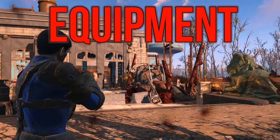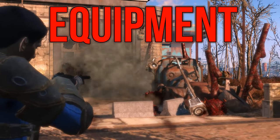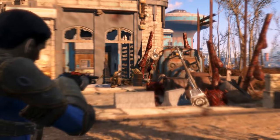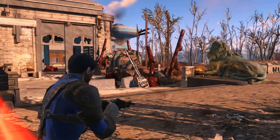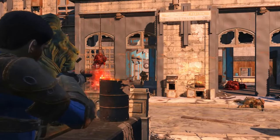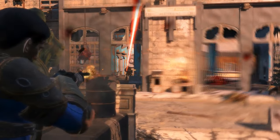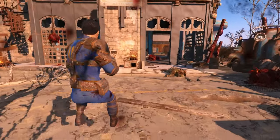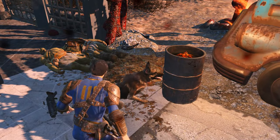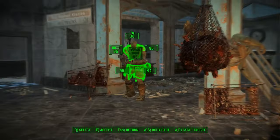The weapons for this build include a 10mm pistol — if you're looking for a Legendary, grab the Wastelander's Friend — a Laser Musket, the Overseer's Guardian, and Righteous Authority. The last two in particular are the main weapons for this character. The Overseer's Guardian works great as a far-shooting rifle for most encounters, and Righteous Authority helps with the critical side of this character, making it your main VATS weapon.